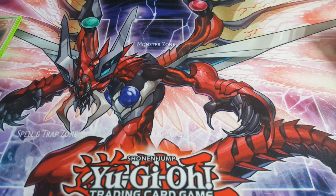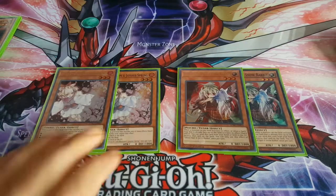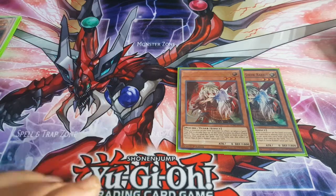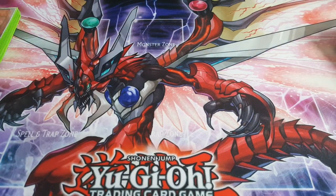For hand traps I'm running two Ash Blossom and two Ghost Ogre, just to help with plays. I don't want to run a full set of each — I think that's too many. I recently got another Ash Blossom out of the recent set, kind of like a post-Shadows of Valhalla set. They're just really good hand traps; it feels really good stopping your opponent's plays midway and then going off on your own stuff.